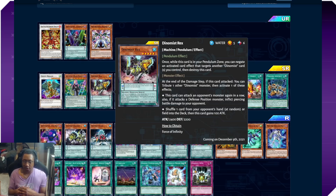At the end of the damage step if this card attacked, you tribute one other Dynamist monster then activate one of these effects: this card can attack an opponent's monster again in a row, and if it attacks a defense-position monster it gains piercing; or shuffle one card from your opponent's hand at random or one card from their field into the deck, then this card gains 1000 attack. The field shuffling presumably lets you choose which card, and you don't need to deal battle damage — pretty versatile interruption effect.